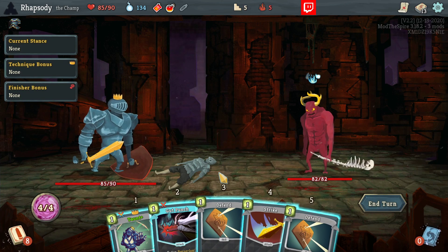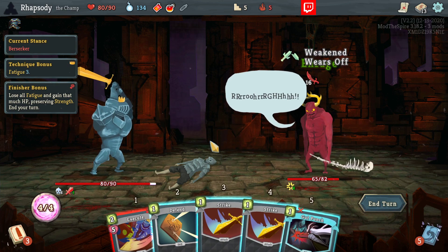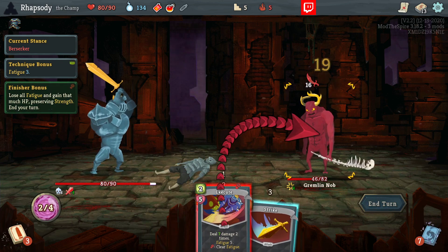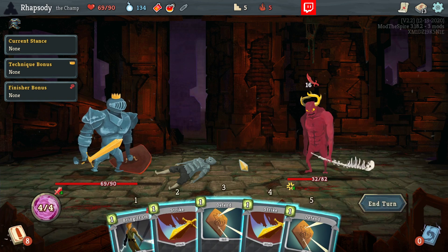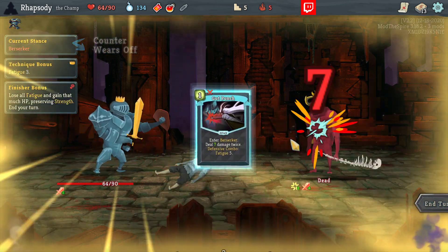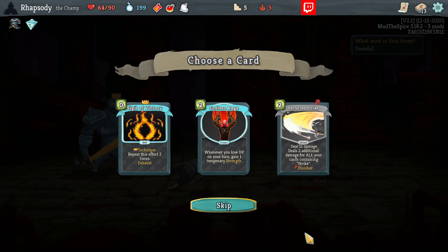We Taunt into Defensive so we can use Gut Punch for some Fatigue. I'll pretty happily use some Potions here as well. I don't desperately need to kill that turn. It's quite likely I managed to defend reasonably for the next one, and then I get to save the Potions. Sigil of Victory — that is the other one I was talking about. It's also now Uncommon. Oh, it's two upgrades to four. Maybe it's been nerfed since I last looked at it. Whenever you lose HP on your turn, gain one Temporary Strength.